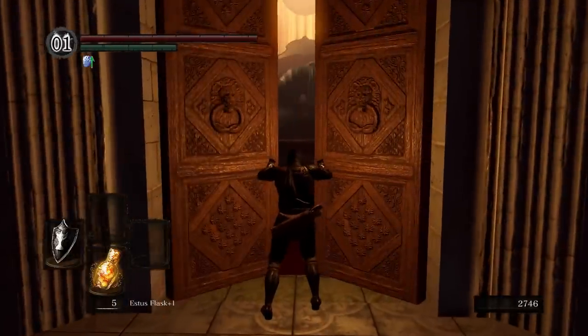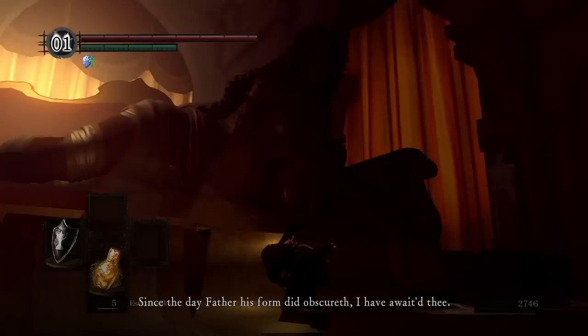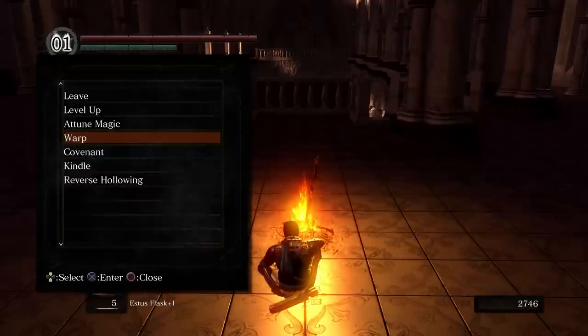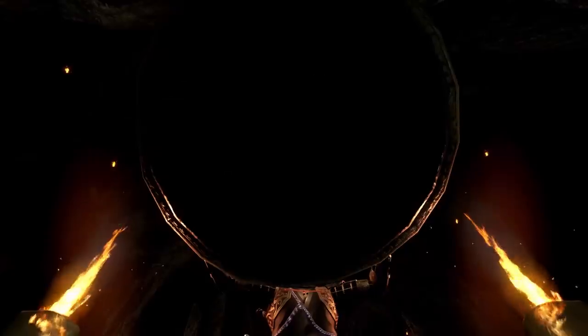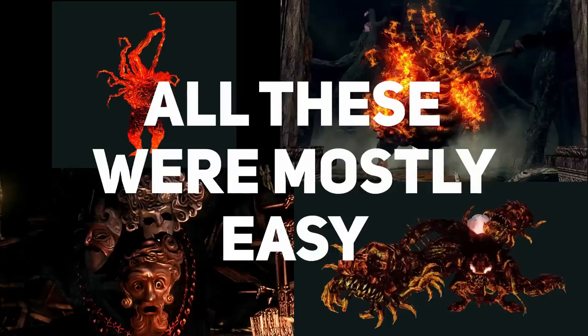With victory achieved, all that's left is to proceed to the amazing chest ahead. Gwynevere bequeathed the Lord Vessel to us. Now we can warp between select bonfires, which makes getting around the world much faster. After placing the Lord Vessel on Firelink Altar, a giant snake tells us we need to kill four lord soul bosses before we can face Gwyn. There are a few other bosses we'll need to tackle along the way as well.